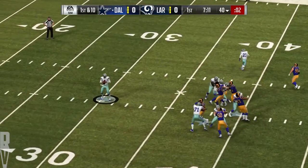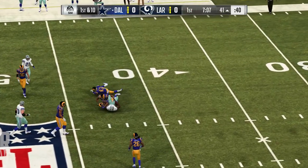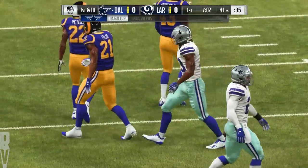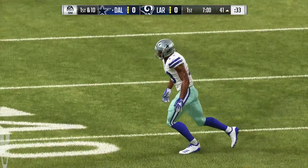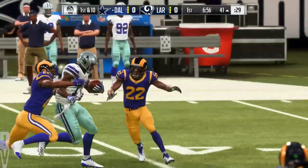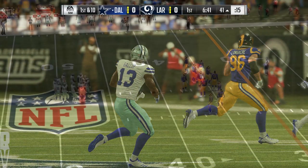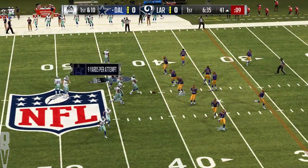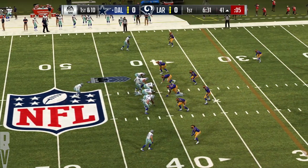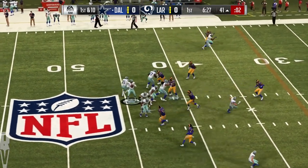Off play action to Elliott. Here's Prescott. Got an open man, it's Michael Gallup. And he'll have it past midfield almost to the 40 before being taken down. A good pick up there of 20 yards. They had high praise for this rookie receiver when we asked the coaches about him. They certainly did. They liked his measurables — height, weight, speed — but what they really liked was his competitiveness. The way he goes after the football, competes for it, and decides when it's in the air, it's his and only his.